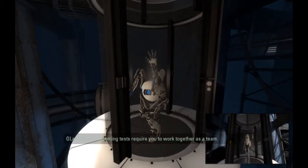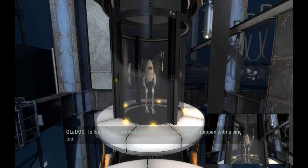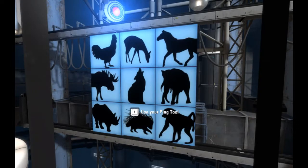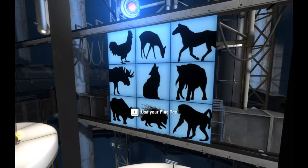The upcoming project requires you to work together as a team — facilitate collaboration. Both of you have been equipped with a ping tool. Blue, please use your ping tool to select your favorite animal. What's my favorite animal? I don't know. Let's just go with the wolf.